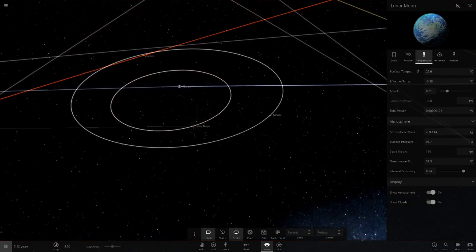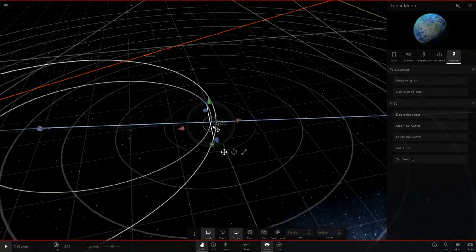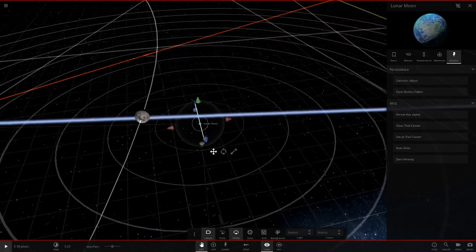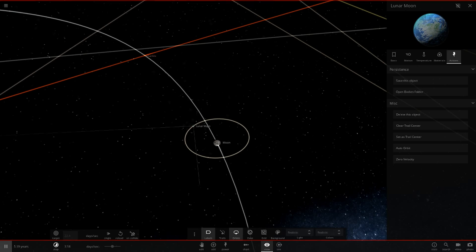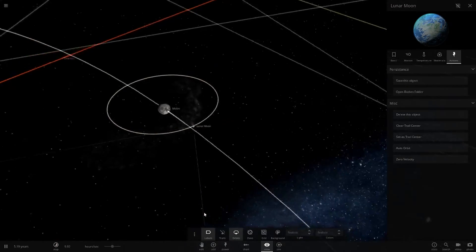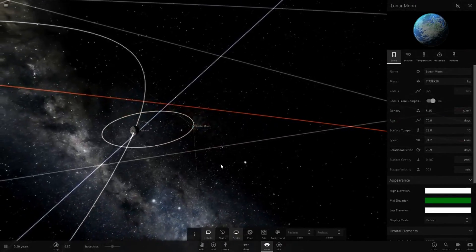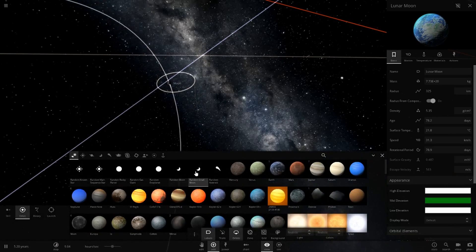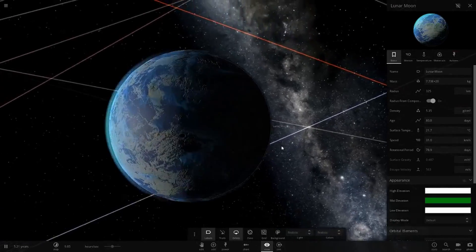It's still orbiting the moon - wait, what's happened? Oh, the Earth has stolen it! Let's bring it back to the moon again. You don't want it too close to the moon or the moon will destroy it. Come on, orbit the moon - okay, there we go. Now that should work. It's a very strange orbit but it seems to be working - it's not getting torn up by the moon's gravity which is good. Earth's gravity shouldn't be taking it either.